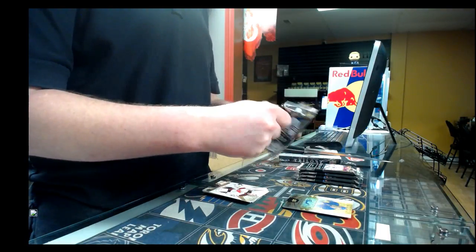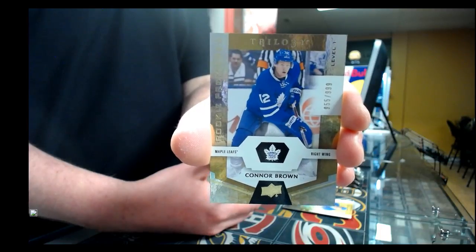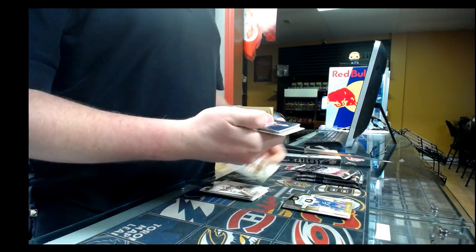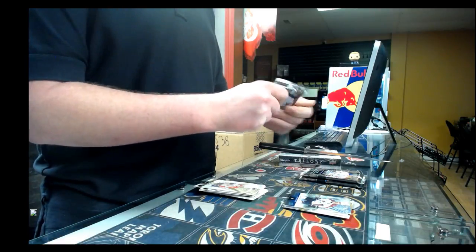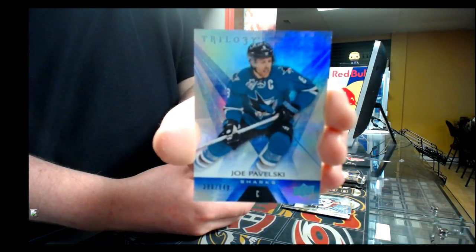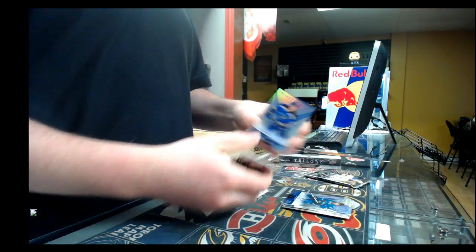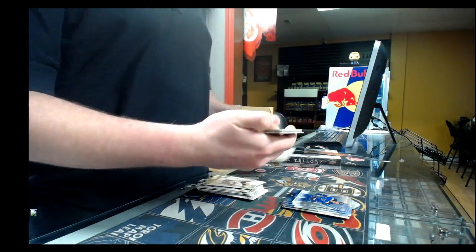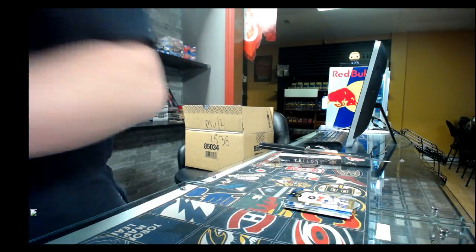Pack number four — Rookie Premier out of 999, Toronto Maple Leafs, Connor Brown. Base card out of 849, Colorado Avalanche, Nathan MacKinnon. Base card out of 849 for the San Jose Sharks, Joe Pavelski. Base card out of 849 for the St. Louis Blues. Last pack — Rookie Premier out of 999, Columbus Blue Jackets, Zach Werenski. That's the end of the first box of Trilogy.